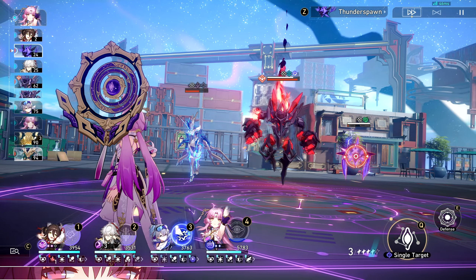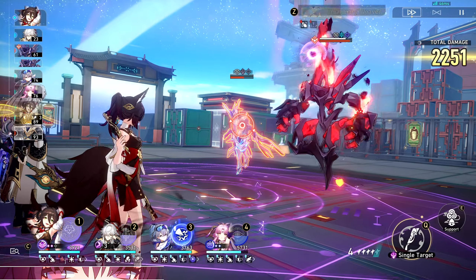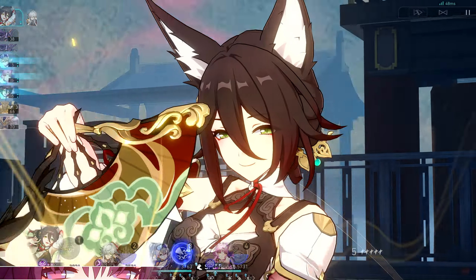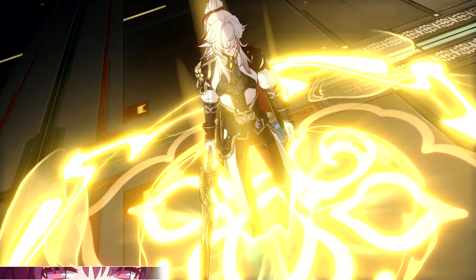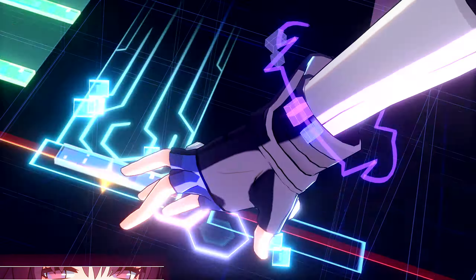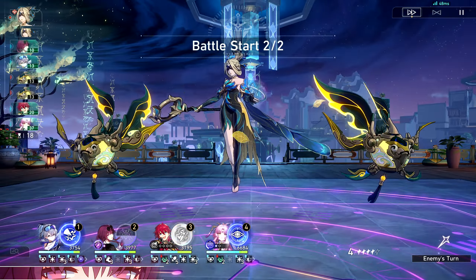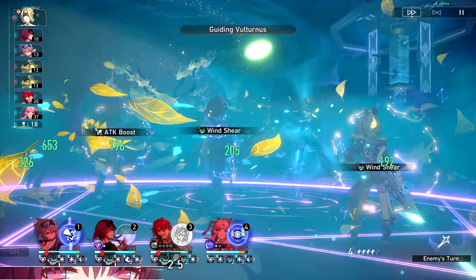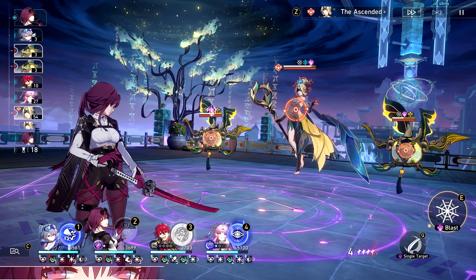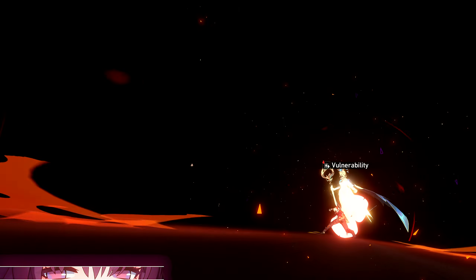My favorite team comp would be the dual element — double Wind plus double Quantum, double Fire plus double Quantum, double Lightning plus double Quantum. Double Wind plus double Quantum absolutely destroyed whatever I wanted: Blade, Bronya, Silver Wolf, Fu Xuan. I had too much fun playing this team comp. The final 'team comp' is honestly: do whatever you want. Fu Xuan is such an amazing character that she fits right into almost any role. The only role she really doesn't fit is when you absolutely need shields — and even then, giving her Texture of Memories might just give you that shield.